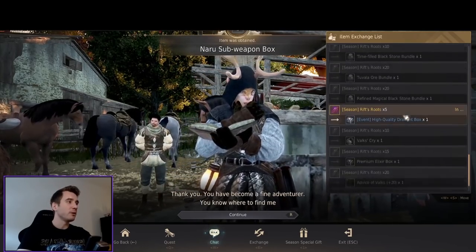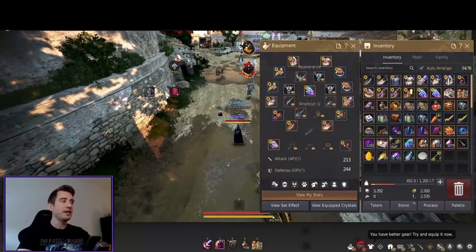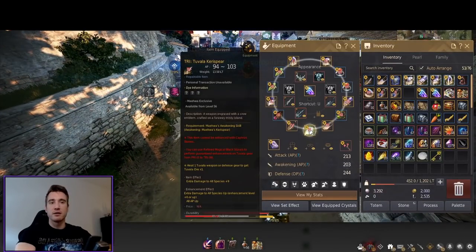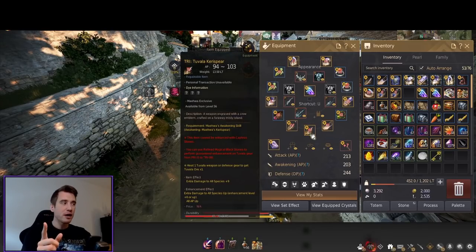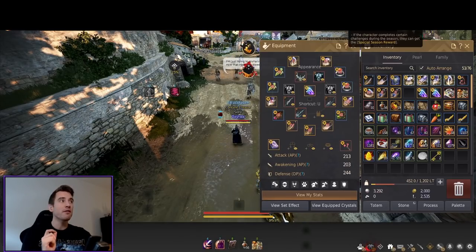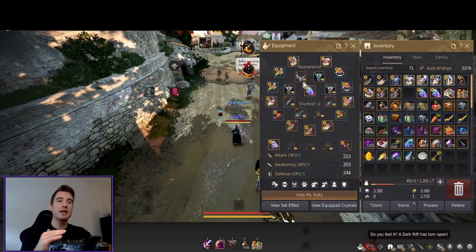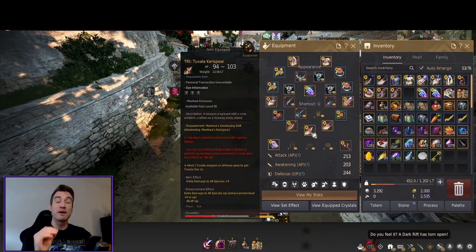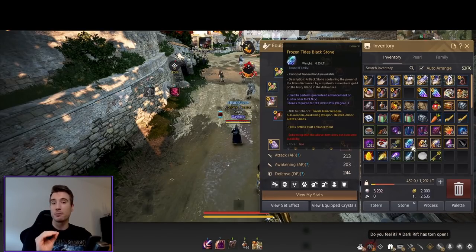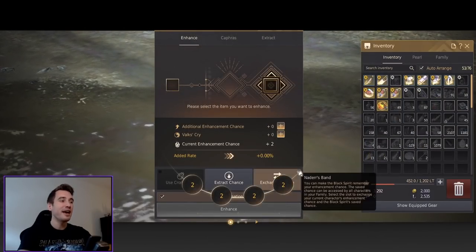It doesn't look like you can actually get the awakening weapon. When you're doing your awakening quest line you do get a Pride Tuvala awakening weapon as a reward. I would advise any of you guys to use your guaranteed PEN stone — the frozen tides black stone — you get one of those by completing your season pass up to a certain point. Since you can't make a backup piece of Tuvala awakening weapon, I would advise using your guaranteed PEN upgrade on the awakening weapon so you're not going to risk downgrading your gear.